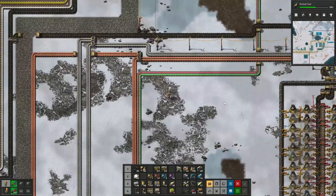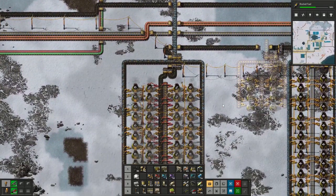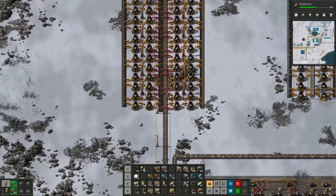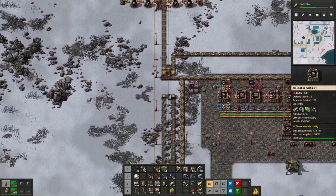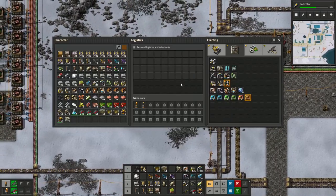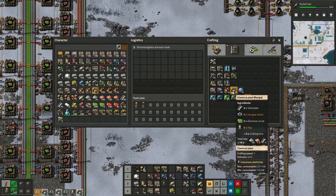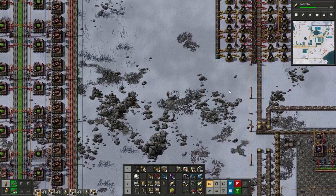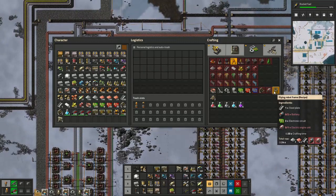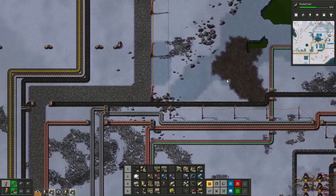We're really struggling for steel. Let's make a few of these chemical plants - one, two, three, and four. And then we'll get to flying robot frames, which is going to be the next thing we really need. Red batteries need regular batteries and red engine units, which we sorted out last episode. We need the batteries, and batteries are going to require the sulfuric acid, made in a chemical plant as well.